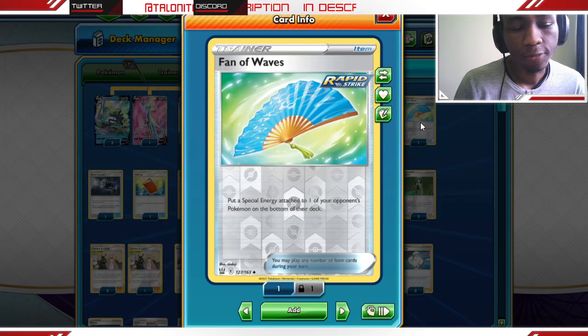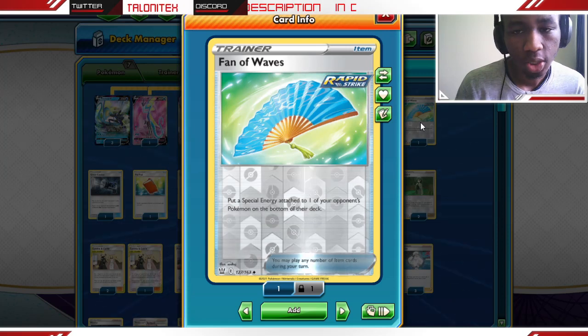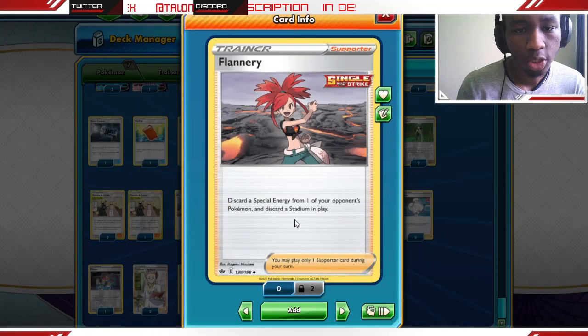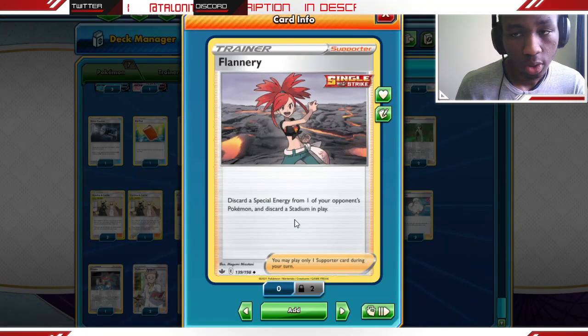We could grab a Fan of Waves, slowing our opponents by getting rid of their special energy cards, or we could go with a Flannery to get rid of special energy or the stadium card in play. So we have a bunch of ways to get rid of our opponent's energy cards in this decklist.